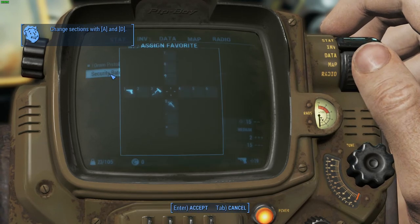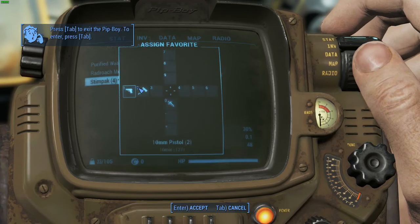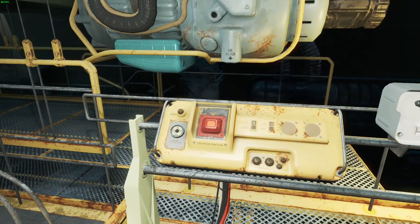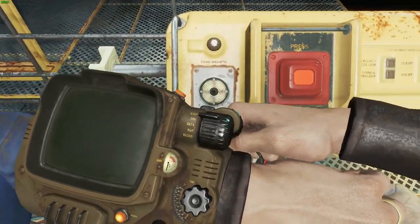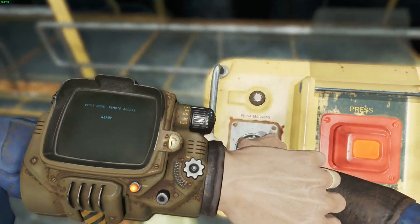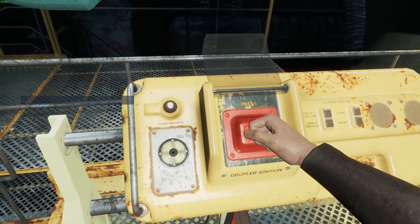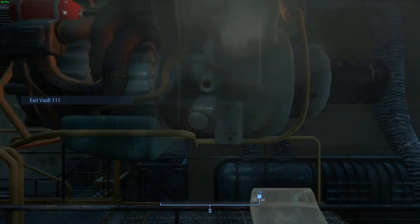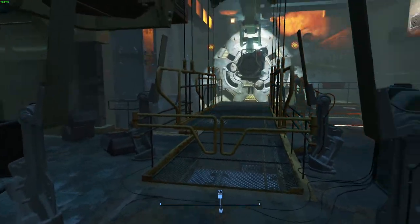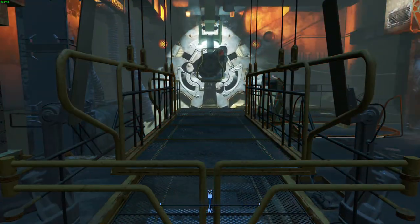Alright, let's put this on one, and just for the time being on two — it's not really important. I'm not going to do melee at all. Both Nora and Michael — that's my character's name — are both war veterans. Vault door cycling sequence initiated. Please stand back. They're both good at ballistic weapons. Bullets.